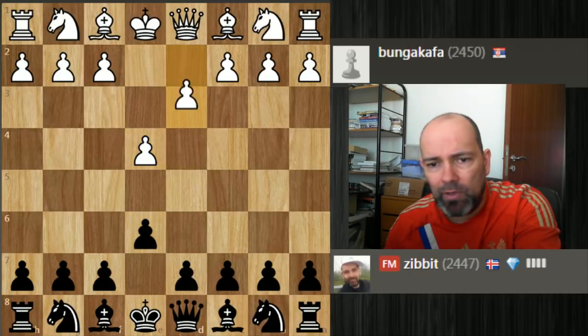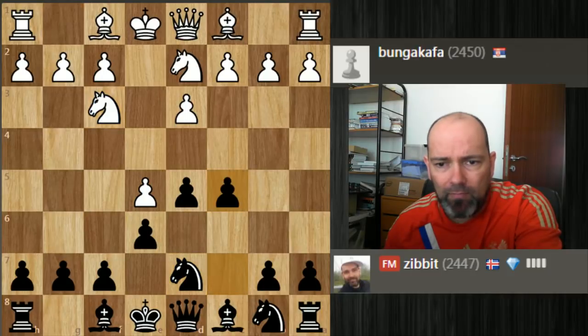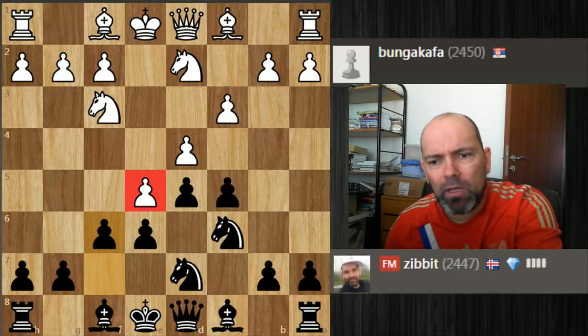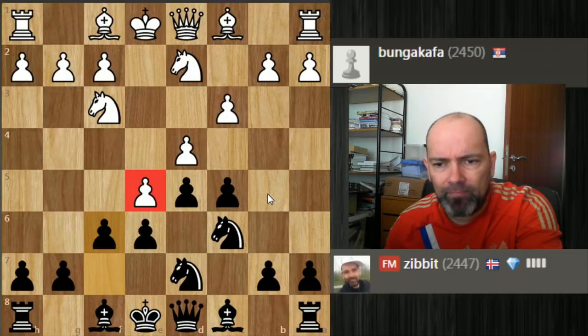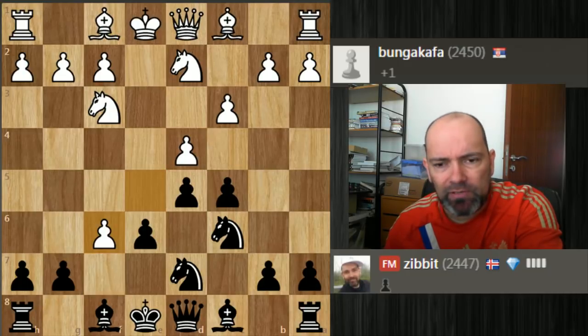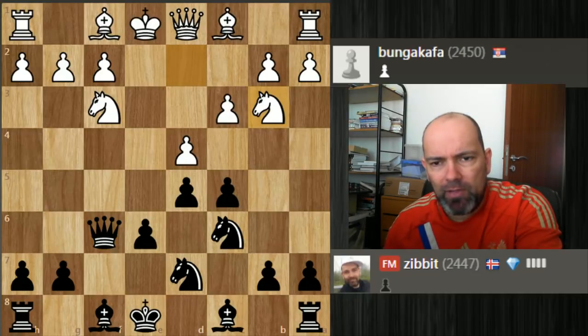Let's go back to the game: e4, d3, d5, e5, and c5. White has lost his tempo, so I attack the center immediately with f6. Now it's hard for white to keep this under control — you could play b5 in some cases — but my opponent took on f6, and I think this gives black a powerful position.